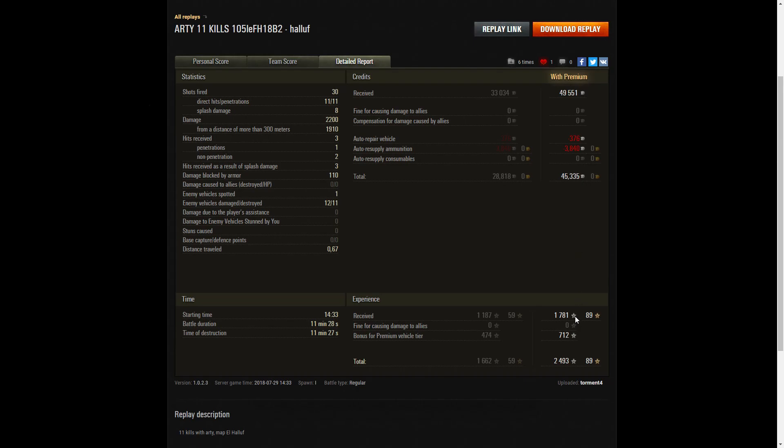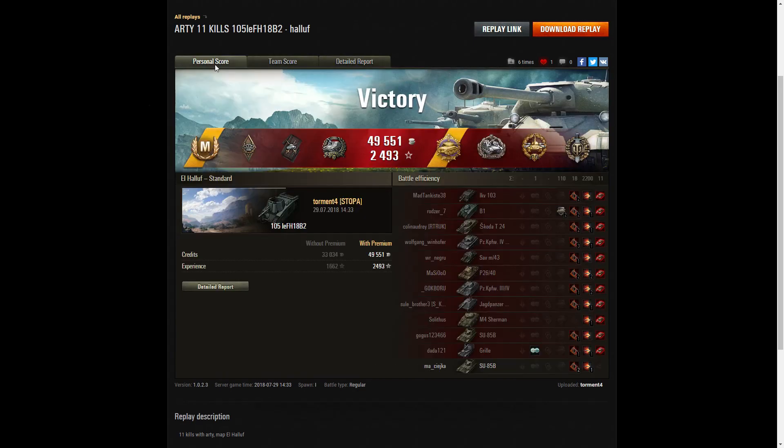He received another 1,781 XP, plus 712 bonus from the premium vehicle, taking away 2,493 experience points altogether. This was truly one of those epic rounds — taking the Fifi out, fighting the enemy, and killing virtually everyone. Only four enemies he didn't kill were taken by other team members; he was very close to a Racini Heroes medal. If you were impressed by this round, please give the video a like, subscribe to the channel, and hopefully it'll be your replay featured in the next video.